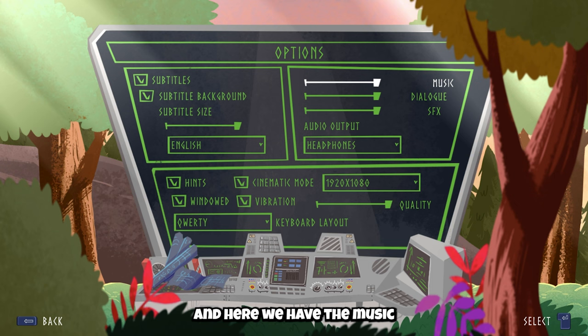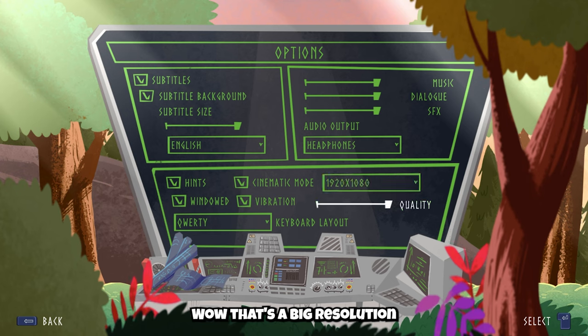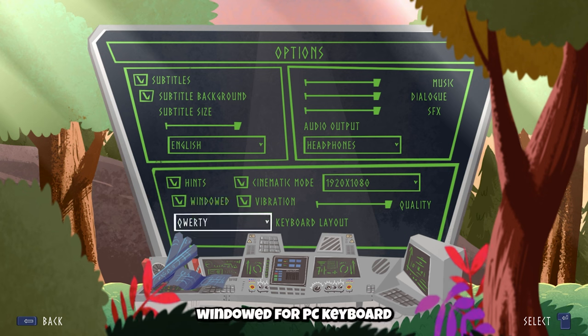And here we have the music volume, the volume of the dialogue, the volume of the sound effects, and the audio output for headphones - that's what I'm using now. There's also cinematic mode, you can change the screen resolution up to 15,000 - wow, that's a big resolution. Vibration for controller, Windows for PC, keyboard layout QWERTY - that's what I'm using. And yeah, that's pretty much it.